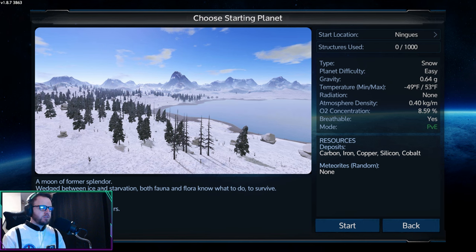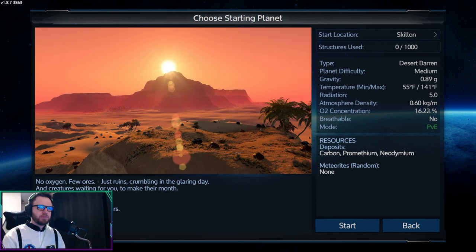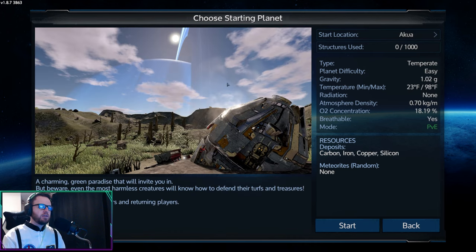A moon of former splendor — this one is breathable, almost half the gravity of Earth. That one's tempting. We might start with that one. Asperon is kind of an alien swamp planet, almost normal gravity, also breathable. Or Skillon — that's essentially like starting on Mars, and not breathable. So those are the main starting planets. You know what? Let's start with Akua because it might have a really good view and I kind of want to see it. Here we go.